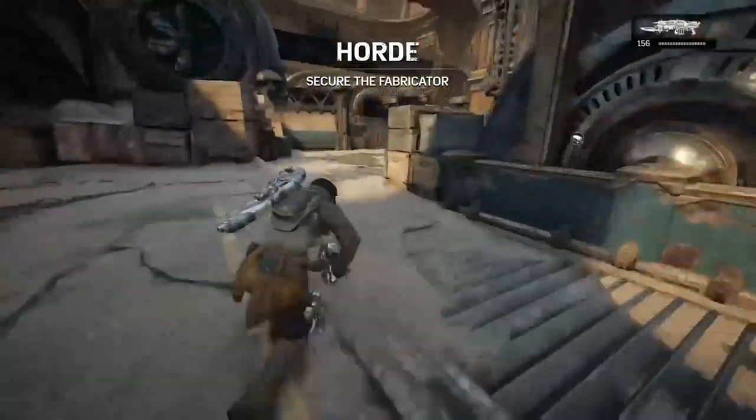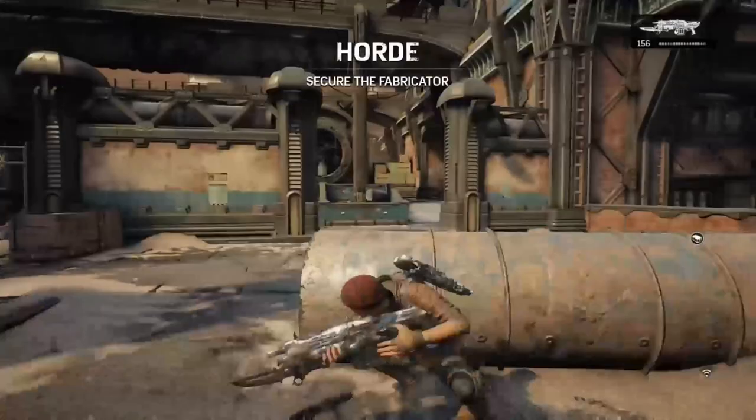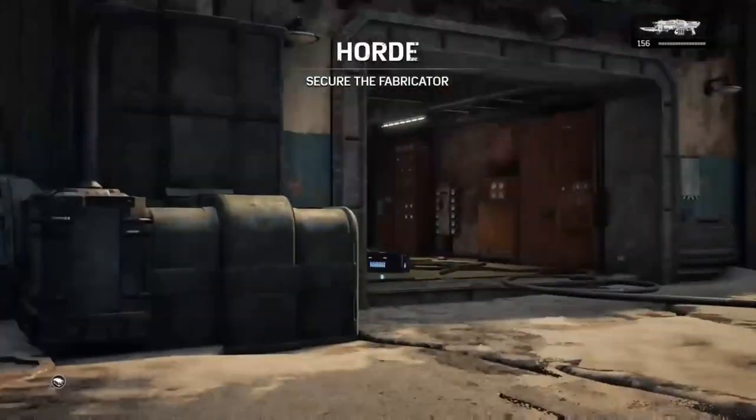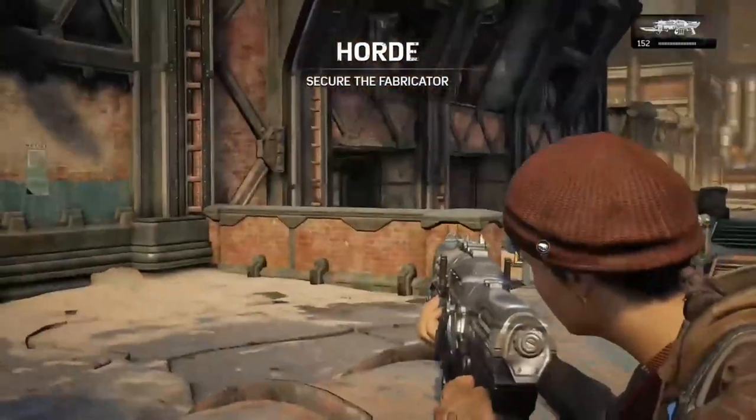And your engineer spot is going to be right over here. And basically, being here, you're shutting down the spawn there in the ammo crate room, as well as reducing the overflow spawn through there.